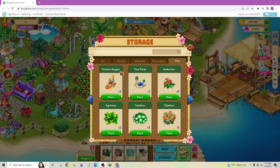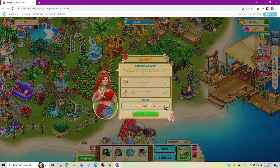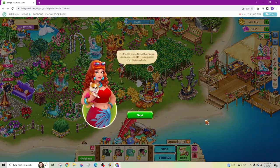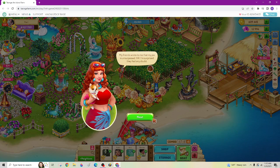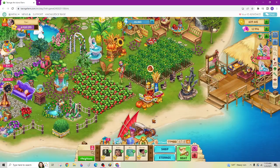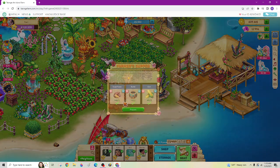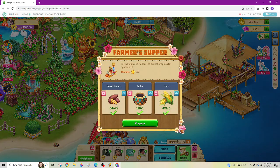It took me a minute to find it — the Farmer's Supper is under the Misc tab in your storage. Let's take a look at it. Apparently when you make these, you can send them to your neighbors also. So I just collected one, so now I have one. Here's what is required to charge that up.